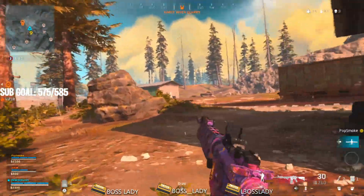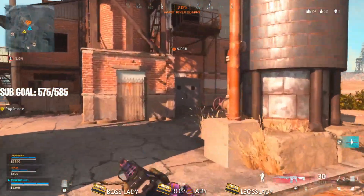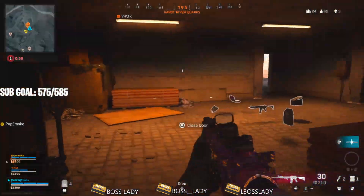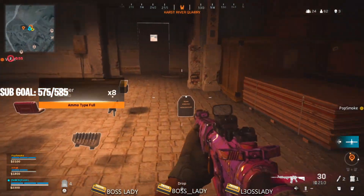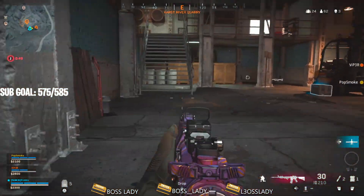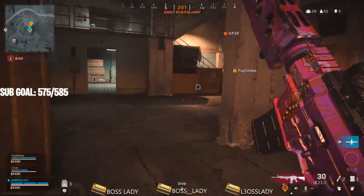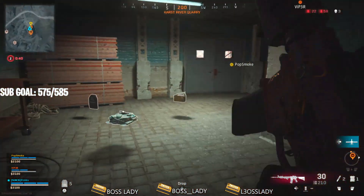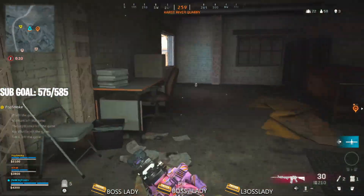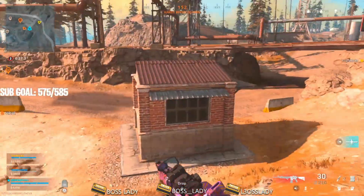UAVs cost about $4,000 each, which is a lot of money. If you're running around with $19,000 and you already have your custom loadout, gas mask, and armor plates, popping three UAVs continuously is something to be wary of — especially if you're not a squad that's actively pushing other squads or going for bounties to earn money. Popping three UAVs is good, but not so early in the game. I personally would not suggest using three UAVs that early because you need to manage your money.